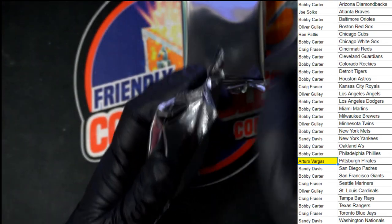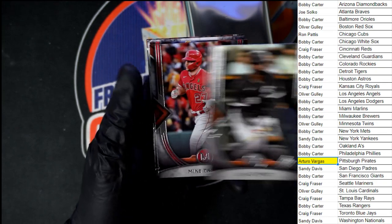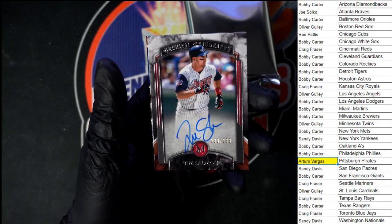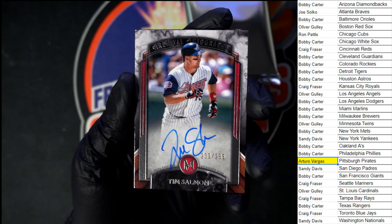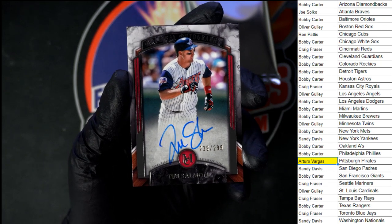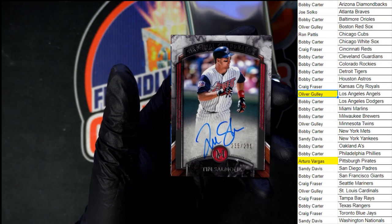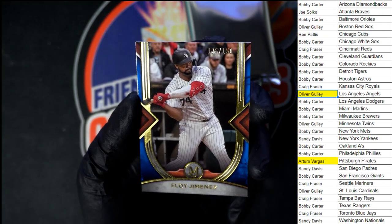Next pack. They've got Trout in red — that's pretty nice. Is there a number on that? Nope. Then we've got Vlad Senior. Archival autographs — Tim Salmon, 239 out of 299, going to the Angels, Oliver G. Very nice! Let's mark off the Angels right here. And behind that, Jimenez — looks to be numbered 126. There it is, 126 out of 150.